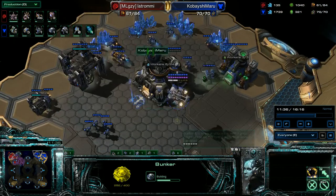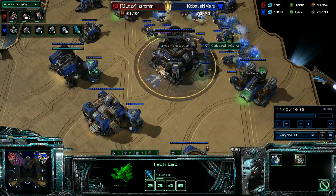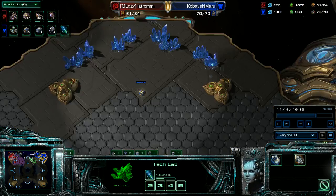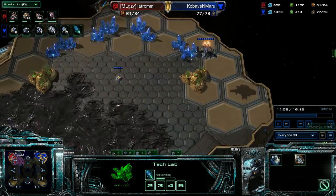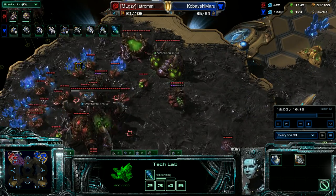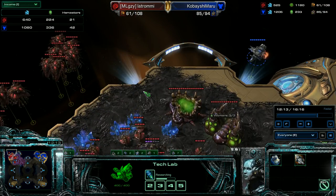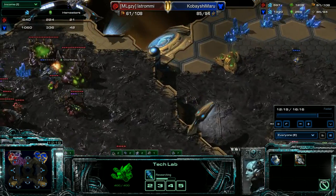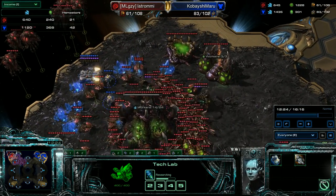Bunker, supply depot, supply depot. Stim, more supply depots, keep building SCVs. Now the Viking goes first, and then the Widow Mine drop. In the income tab right now it's 20 to 40, so I'm way ahead. I'm gonna let my Viking go in first, start tanking damage, drop the Widow Mines and instantly burrow them.